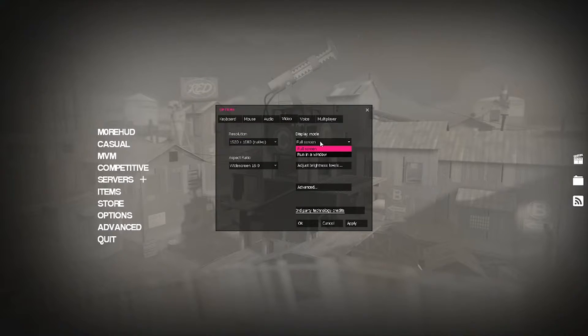Now, video stuff — this is the stuff I'm really interested in. Display mode: if you run it in window mode, it tends to be a little easier to switch in and out of stuff. If your game crashes a lot, this is a really good mode to run it in, but you're not going to have that good immersive experience. It's not something I would ever want to run, but if you need it to run the game, that's where you find it. It will make things better.